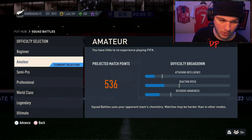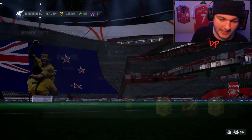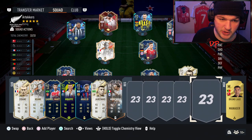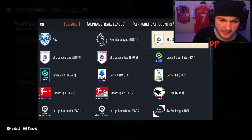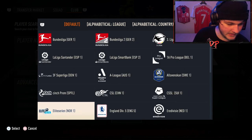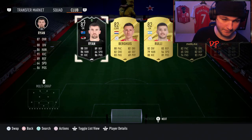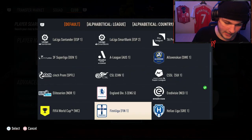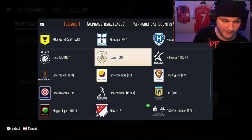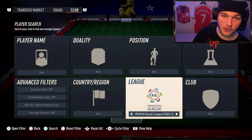If you play on amateur or beginner, it will not count. So semi-pro plus — play like you usually would and just get those leagues in your team. You may also want to make a new concept squad so you don't have to keep changing the main one around. Obviously you've got the Premier League, Ligue 1, Serie A, Bundesliga, La Liga, and then the Eredivisie League — NED1 — right there. The MLS is a bit lower down, and then the Saudi League — ROSHN — is right there too.